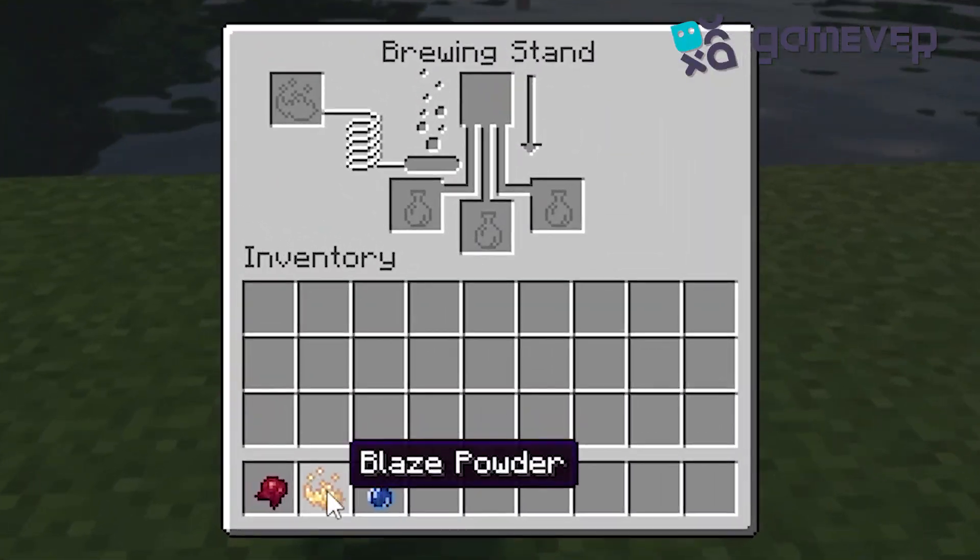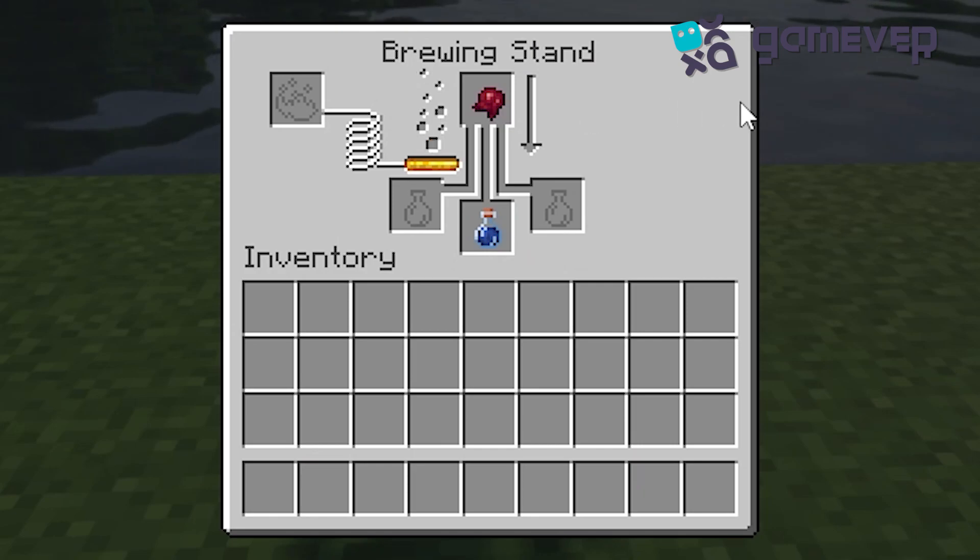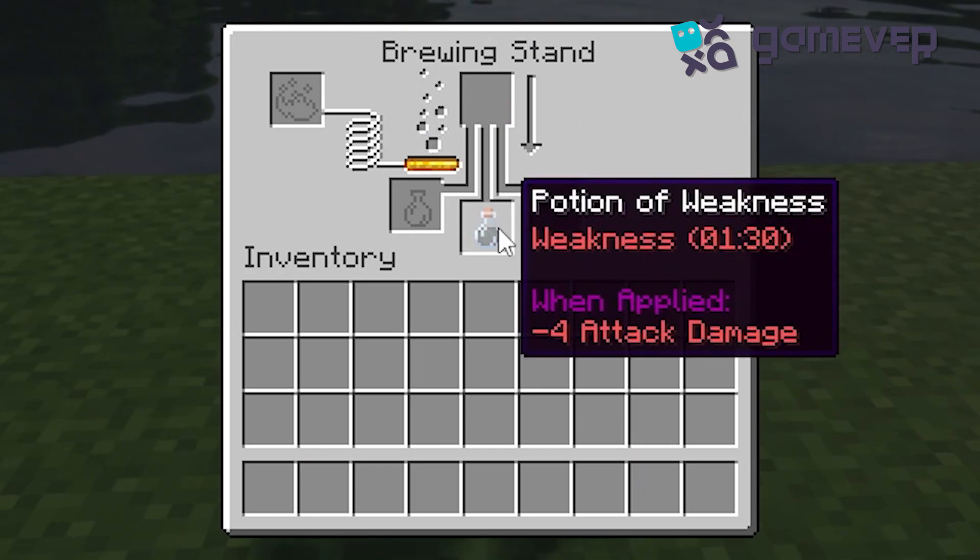Start by powering your brewing stand. Now, place your water bottle in one of the bottom slots. Next, add the fermented spider eye on top. Wait for the brewing to complete, and there you have it — a potion of weakness.